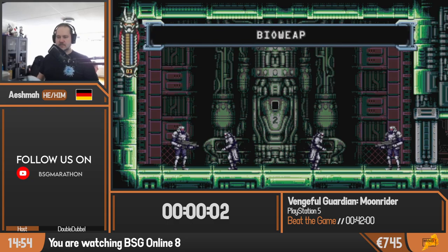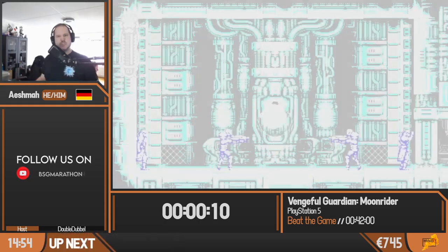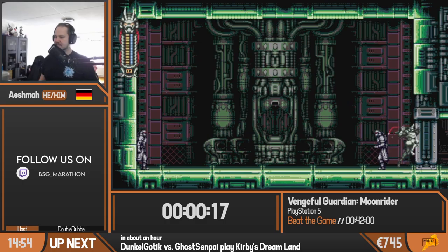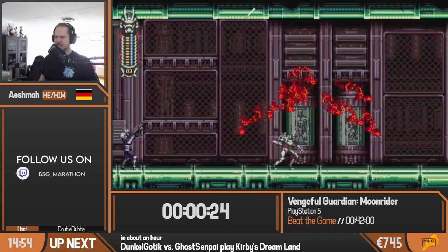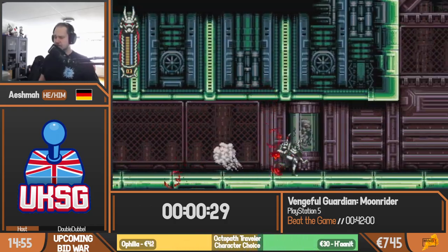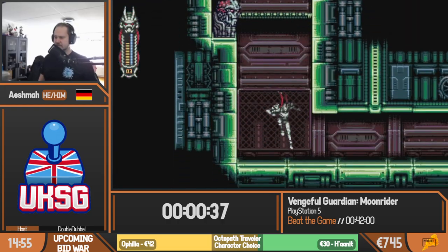A little bit of intro stuff happening. Basically we are the Moonrider, which is our character. We have been working for this bad regime — basically working for the bad guys. They were doing bad stuff and Moonrider's conscience kicked in and he didn't want to do that anymore. He had to be recalibrated in this weapons lab, but things went wrong and he has now gone rogue and is fighting against his former employers, as it just happens in stories like these.